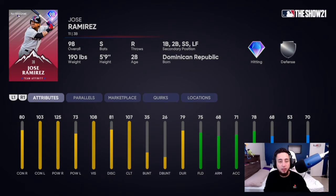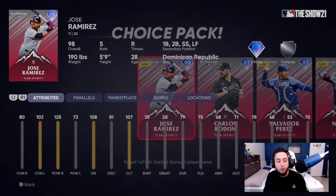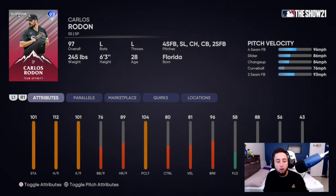Jose Ramirez has always been very good in MLB The Show — never really had a bad card. Carlos Rodon has 112 hits per nine, 101 K's per nine, 81 velocity, and 96 break. He has a fastball, slider, changeup, curveball, and two-seamer — so nothing out of this world.